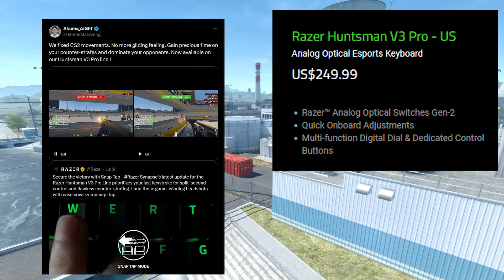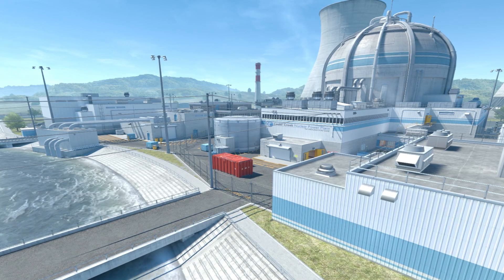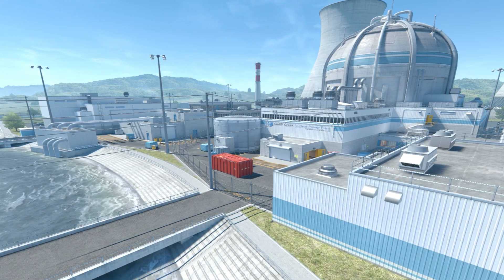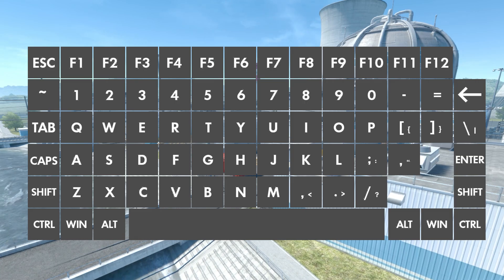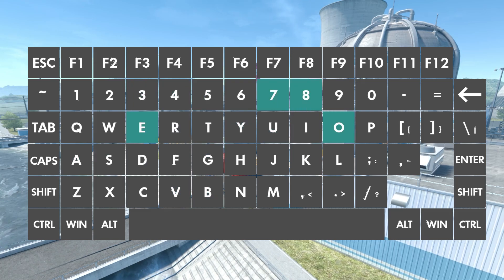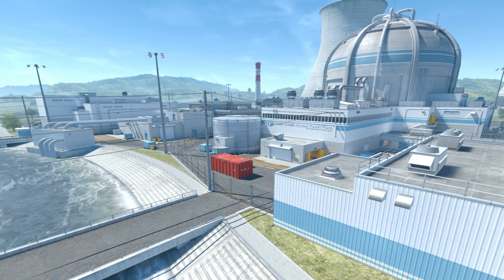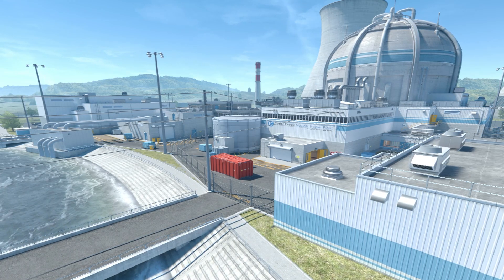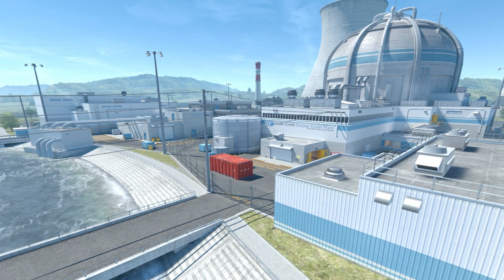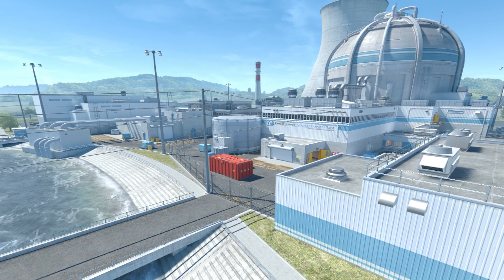Razer recently announced a $250 keyboard that has null binds built in. If you don't know what null binds are, let me explain. Normally, mechanical keyboards work by letting you hold down multiple keys at once with a feature called N-key rollover — N meaning any number of keys, so you can hold down a large amount of keys at once and they're all registered. Old keyboards had wiring limitations so only a certain number of keys would register at once. This isn't a problem on modern mechanical keyboards. I'm just going to focus on WASD for this video because it's all that matters.